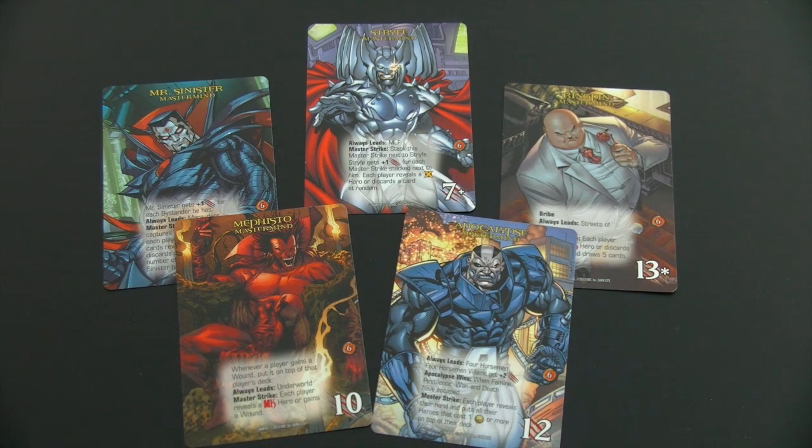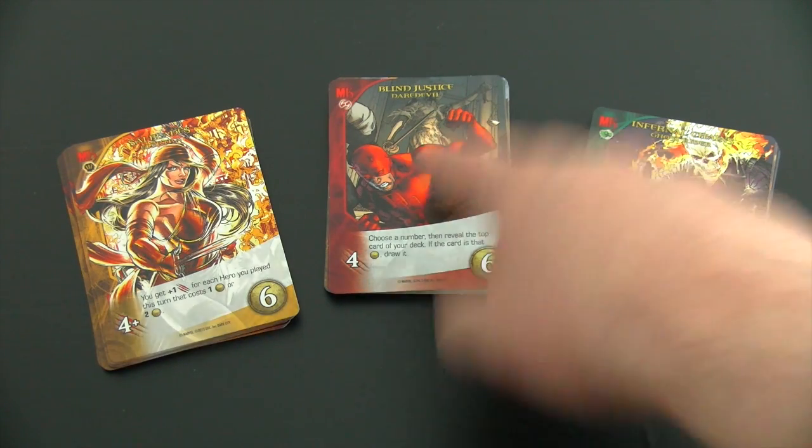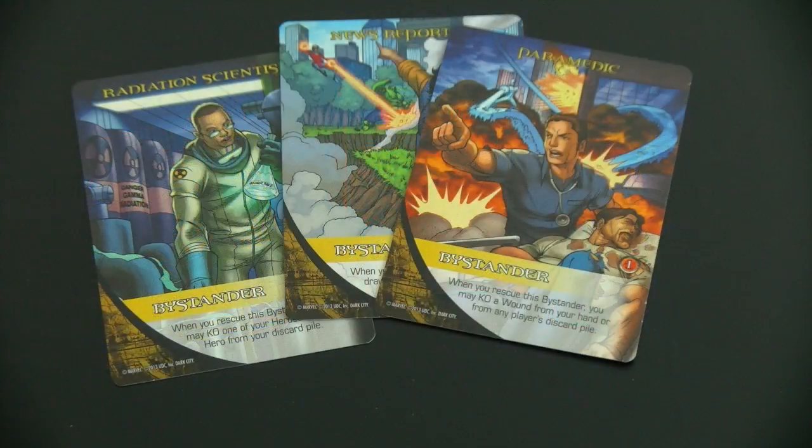I've played the base game several times now and I'm really looking forward to challenging some of the new masterminds from Dark City, and also using some of the cool new heroes like Ghost Rider, Elektra, and Daredevil. I will also shuffle in the new unique bystanders into the deck and I really hope they can help me get some additional victory points.